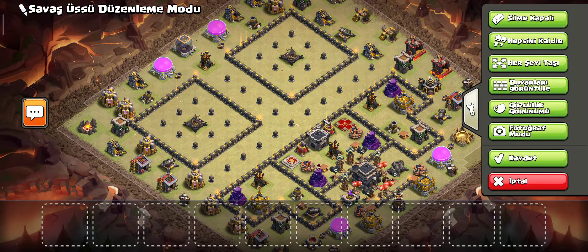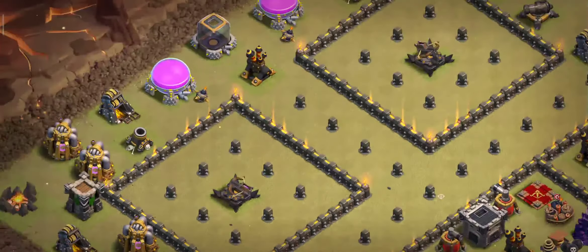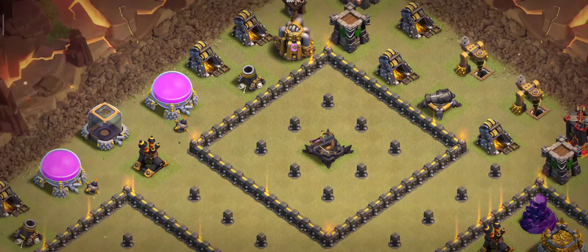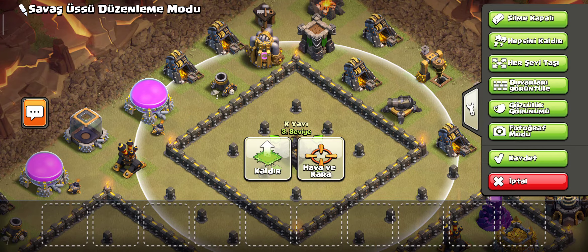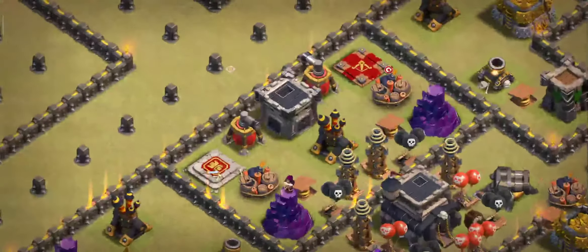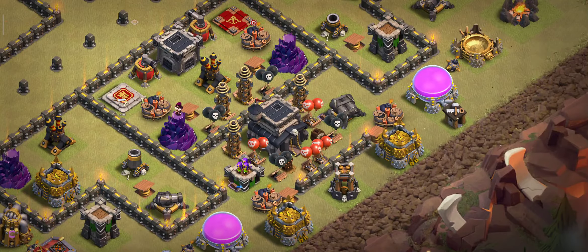Let's start. I put exposed buildings here and here. The Archer Queen cannot reach the exposed buildings, but the exposed buildings can draw the troops in. Also, the King and Queen pathing is directed here. And here I put the Town Hall.